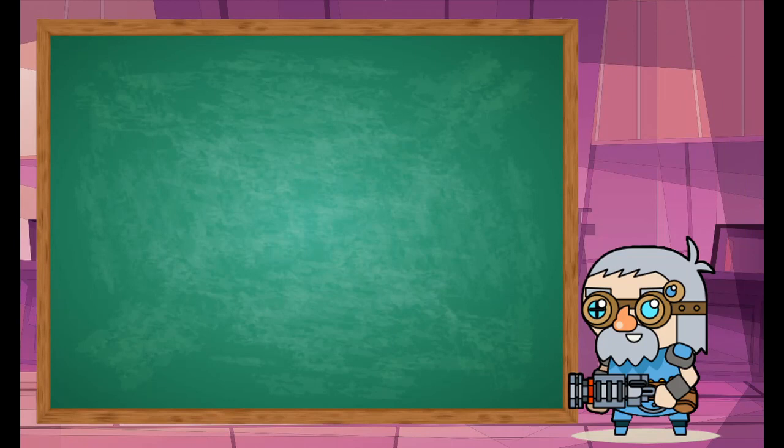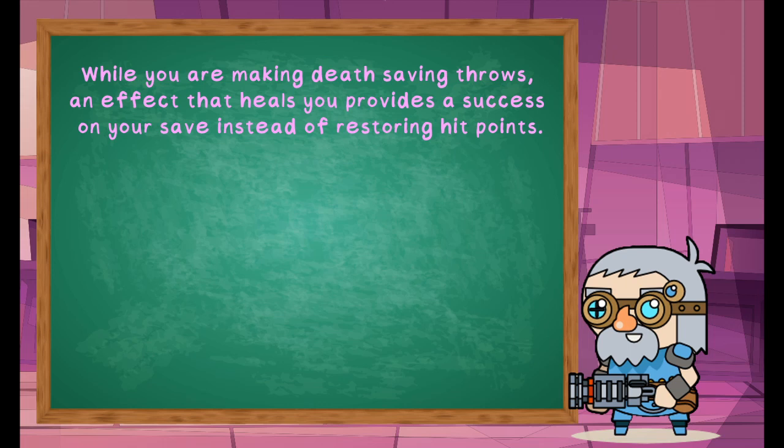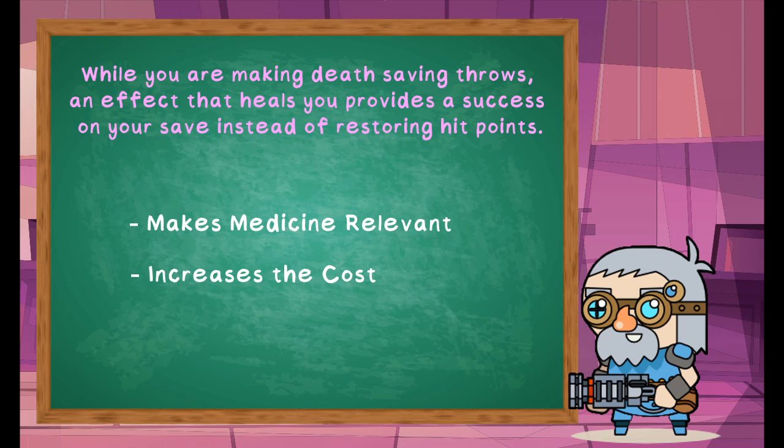We can go a step further and avoid the yo-yo effect almost entirely. While you are making death saving throws, an effect that heals you provides a success on your saving throws instead of restoring hit points. This would mean that in order to have a downed ally pop back up, they would need to be stabilized with a medicine check and then healed, healed several times, or pass their saving throws and then be healed. The motivation to keep them alive is much more pronounced when the cost of getting them up is more than a bonus action healing word.